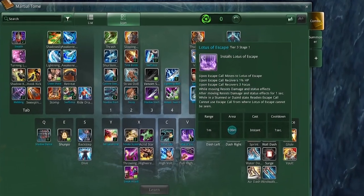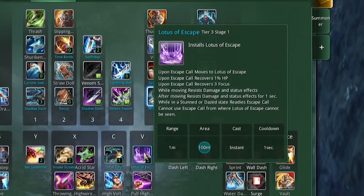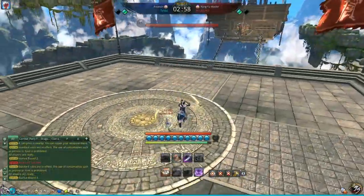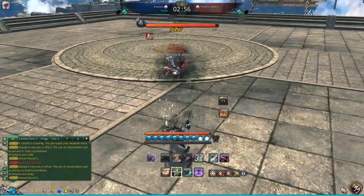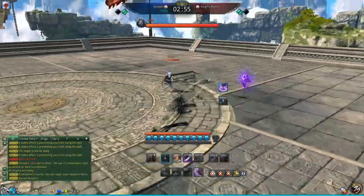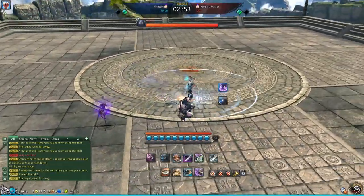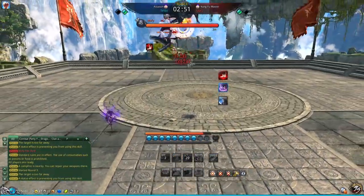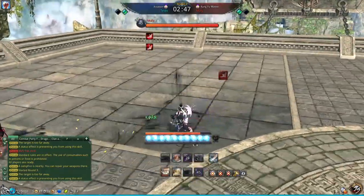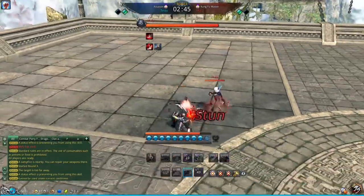Another ability that's very important during your opener is Lotus. You should try to lay it down during every opener if you find the time. Sometimes enemies play too aggressively so you can't put it down right away, but if you can, you should lay down your Lotus at the start — that will give you a backup plan if something goes wrong, and you can use your Lotus to break out of a stun afterwards. This is pretty much useful against everyone.